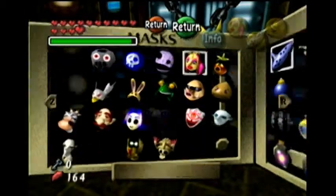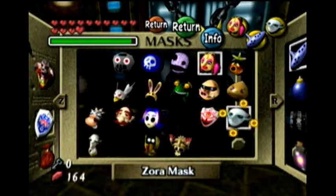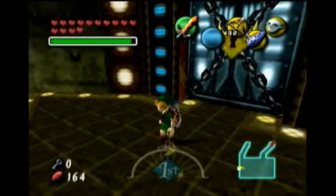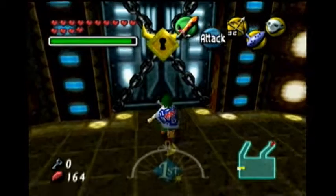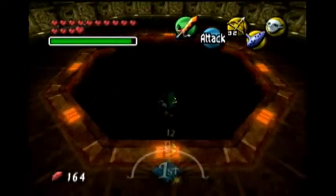Hello everybody, welcome back to let's play Legend of Zelda Majora's Mask. In the last part we got to the dungeon's boss door, so in this part we're going to go ahead and attack the boss. Let's go ahead and enter — actually I need to do something else first — so let's go ahead and hop in.